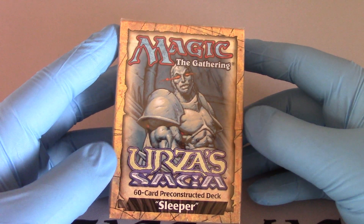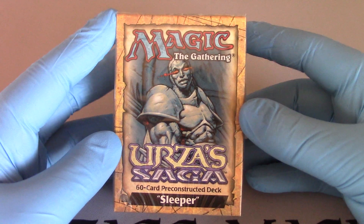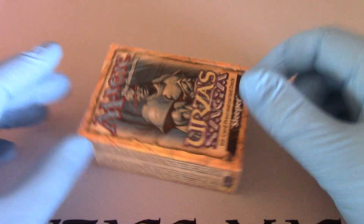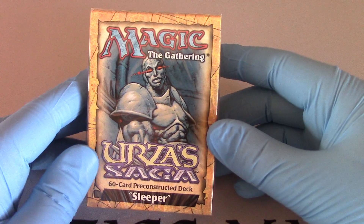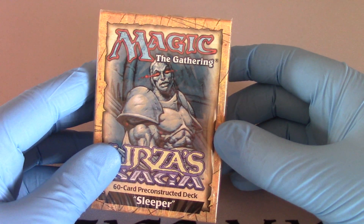Hello and welcome to Open Boosters. We're going to be opening up Urza's Saga Preconstructed Deck Sleeper. This comes from Durium CCG. It's going to be fun. I haven't looked up any of the cards on here, so if I read them incorrectly — most of you know that I'm dyslexic. So here we go with Urza's Saga.